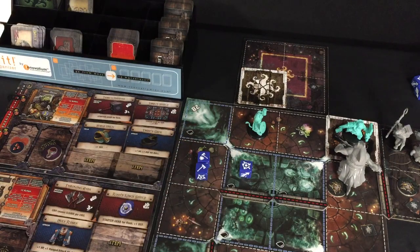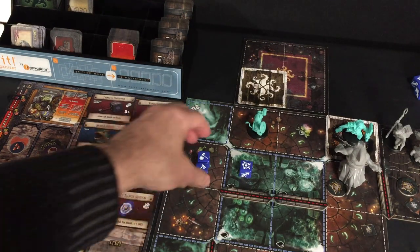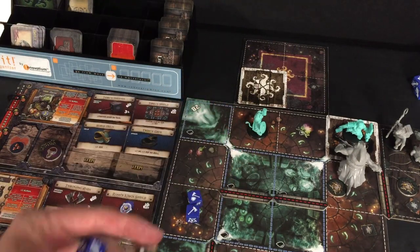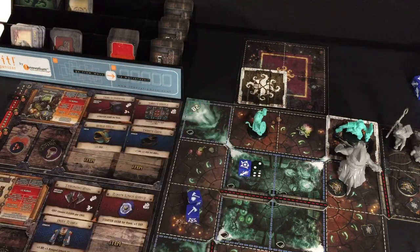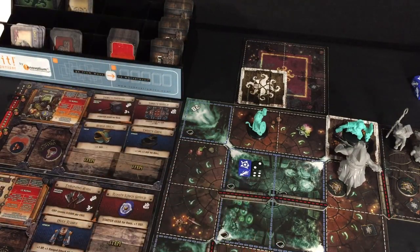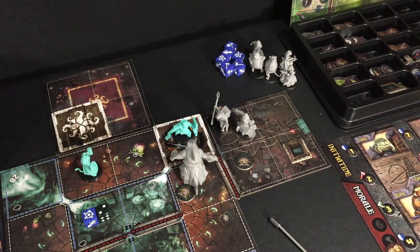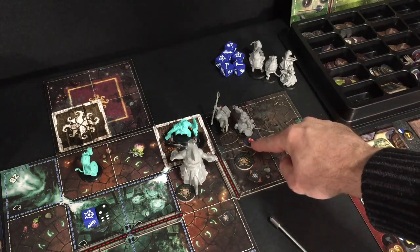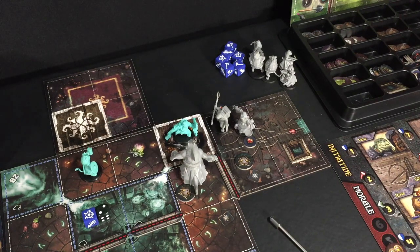One success on a grunt, then the crit reroll gives two successes with a crit — that adds a point of cleave. The reroll from his holy robes gives nothing, but I do one point of damage to one grunt. Because I rolled that cleave and did damage, I can apply a wound to another model in that space, so I apply that to the other grunt. That was his entire turn.